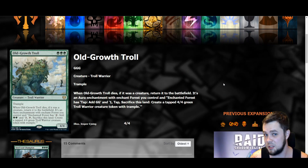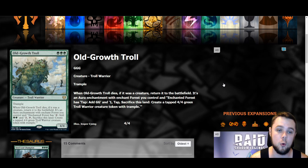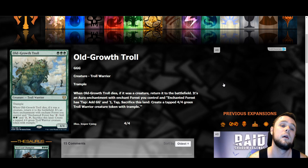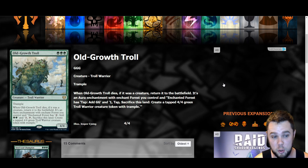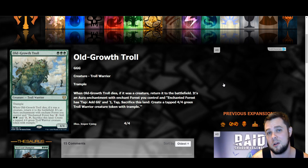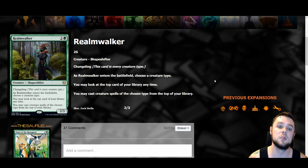One of the best cards spoiled yet — Old-Growth Troll. Triple green for a three mana four-four with trample. Whenever it dies if it was a creature, return it to the battlefield as an aura enchantment with 'enchanted forest has: tap, add double green' and 'tap, sacrifice this land: create a four-four green troll warrior token with trample.' You really need exile effects to deal with this effectively. A three mana four-four trample is already a great rate, and if they kill it with a removal spell you're now ramping and can make a four-four on end step — plus it gives you wrath protection. Triple green means it's probably just in mono-green, but we have mono-green stompy and mono-green food to make it work. Old Growth Troll — it's a beater and a good one.